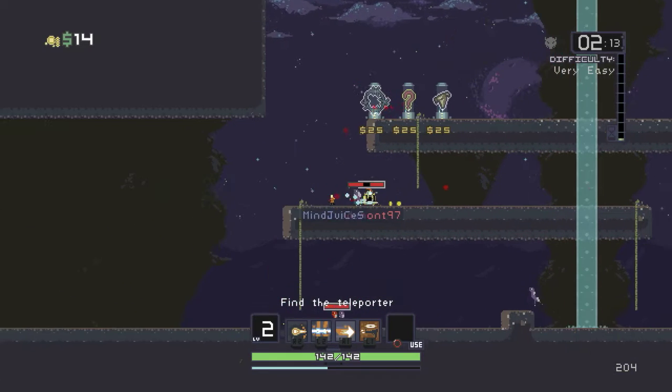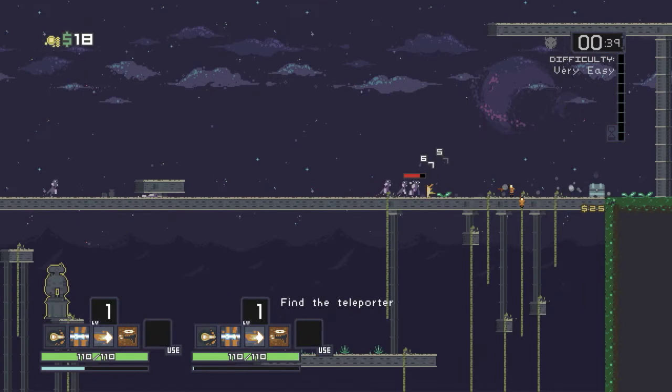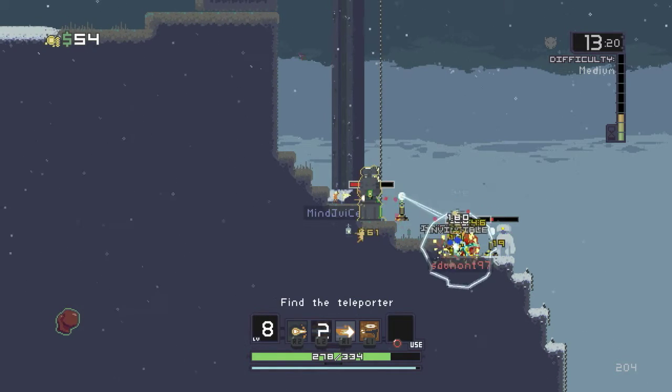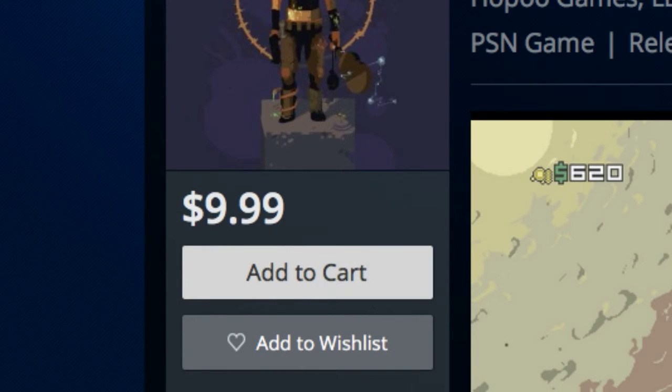There, you can play side-by-side with someone who's way better than you. So if you're looking for a fun challenge that will get your adrenaline pumping, check out Risk of Rain, now available for the PlayStation Network for only $9.99. It's perfect for a gamer on a budget.